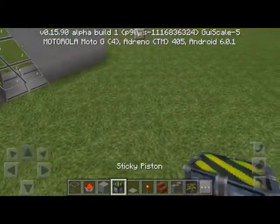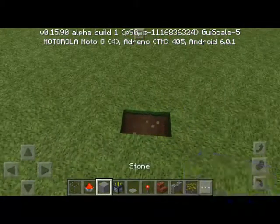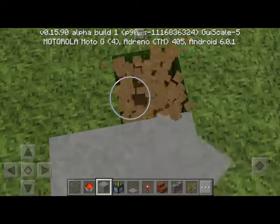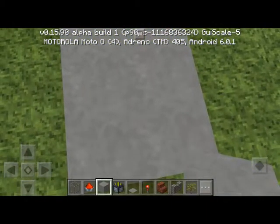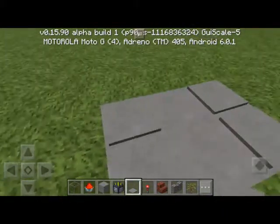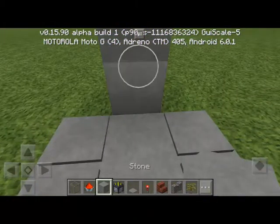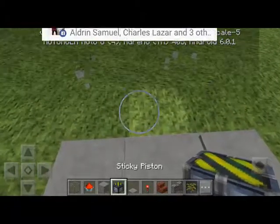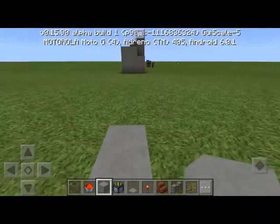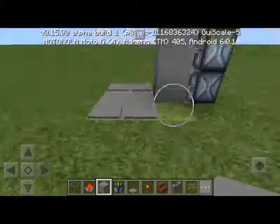I got this idea from my friend, so let's get into it. First of all, we will need to make two holes like this. Put your choice of blocks — I'm going to use stone for this — over here and over here, and put pressure plates over here and over here.